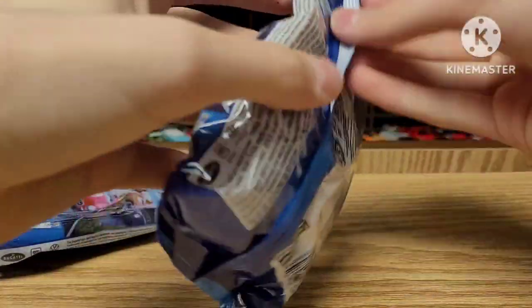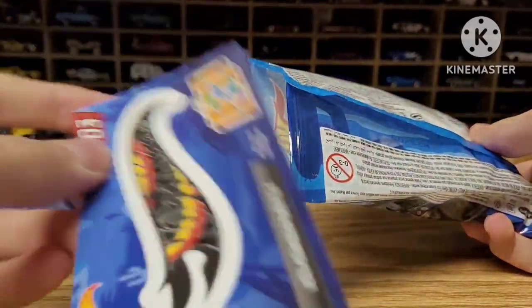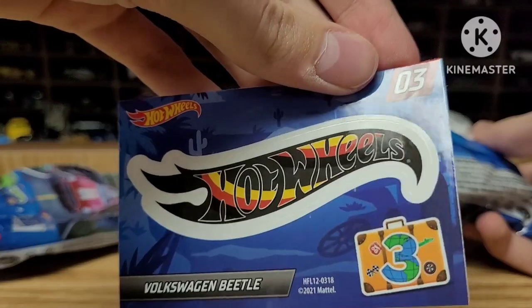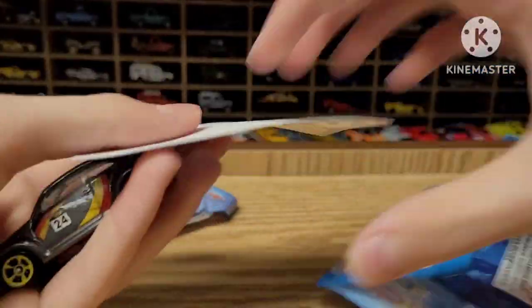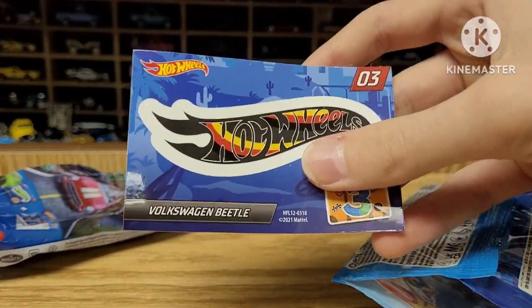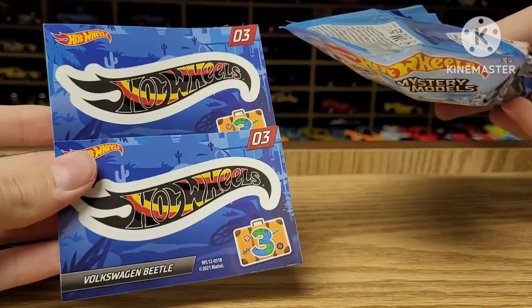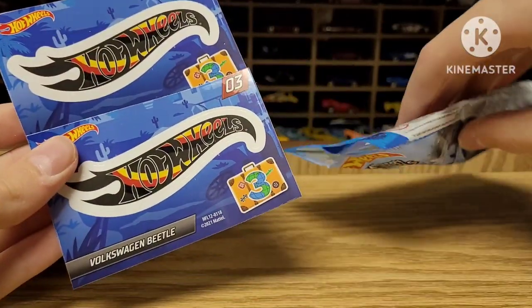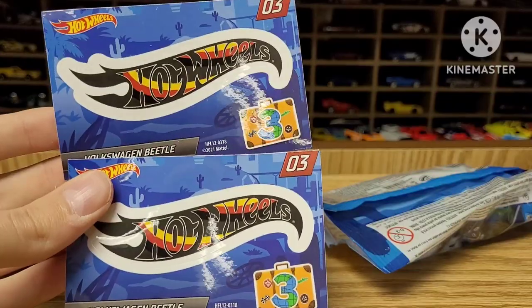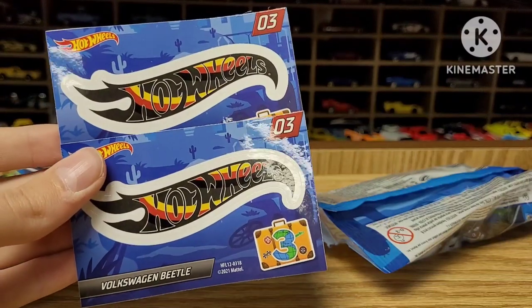Next one is car number three, the Volkswagen Beetle. There's the poster, which we can assume is the same one. Here's the sticker, which looks absolutely awesome — dark gray with the Germany flag colors. And what? Whoa! We got two stickers! I just pulled two stickers out of this. Does that mean there's a car out there that doesn't have any sticker in it? That is definitely not supposed to happen — the other cars only came with one.